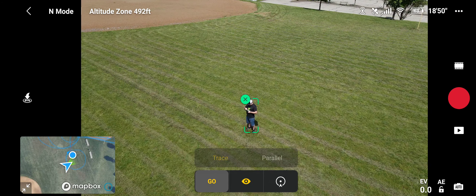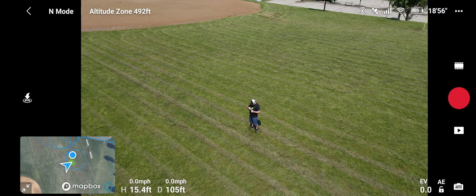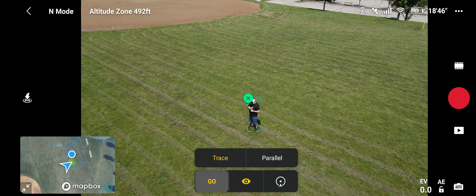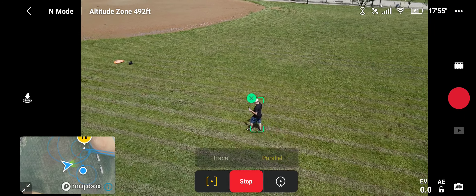We can try the parallel. Let's try this — parallel, go. She'll follow me on the side. There are no side sensors, so be cautious, especially if you're in tight quarters with a lot of trees or obstacles in the area. But it's definitely going on the side — which is cool. Let's go ahead and stop that.